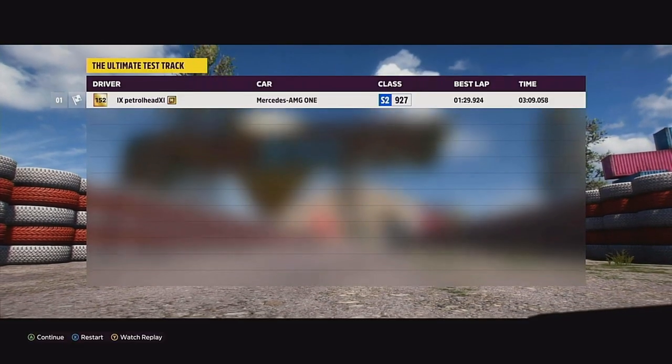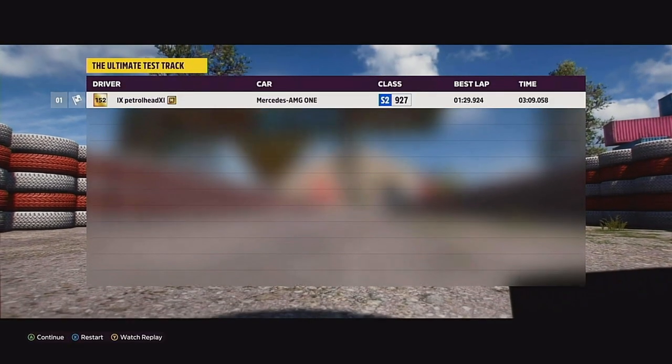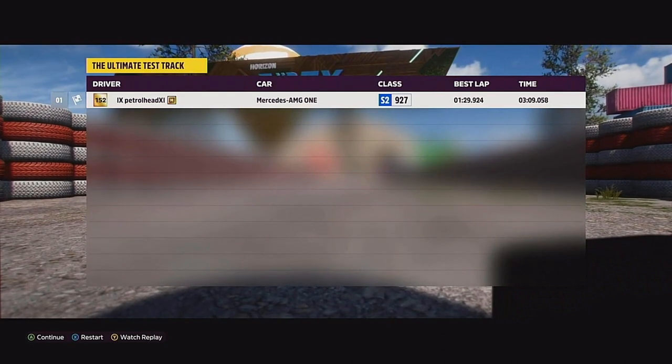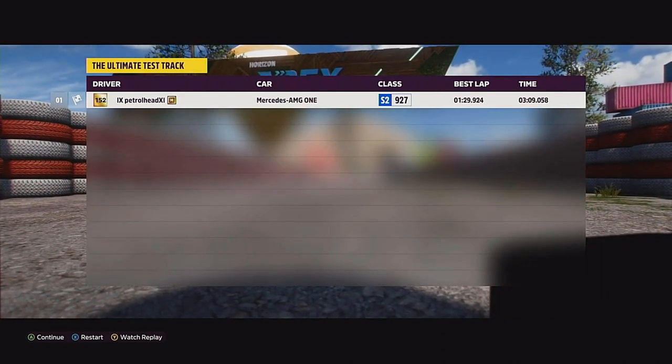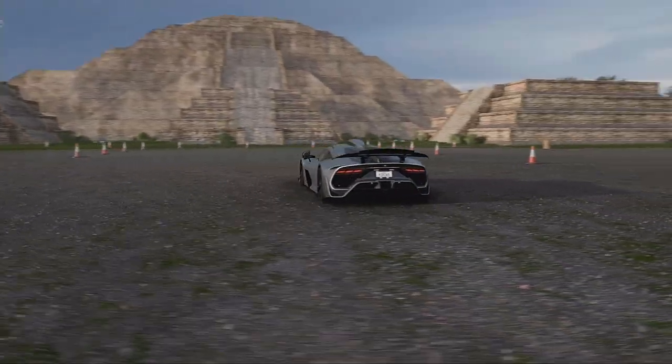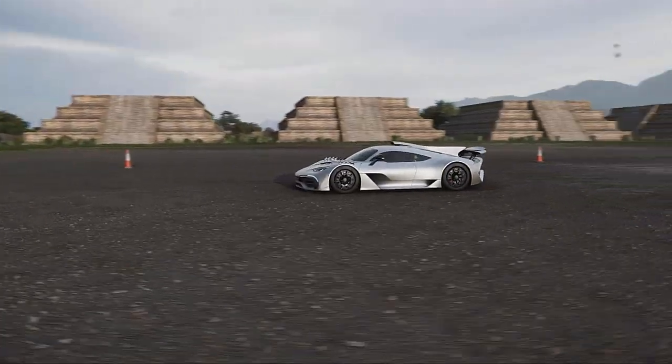It completed the 1.3 mile track in just 1 minute 29.626 seconds. I did 3 runs to set the lap, and although I hit the walls a couple of times I couldn't go any quicker. So the Project 1 — is it worth the 2.7 million credits? The answer is yes, definitely.